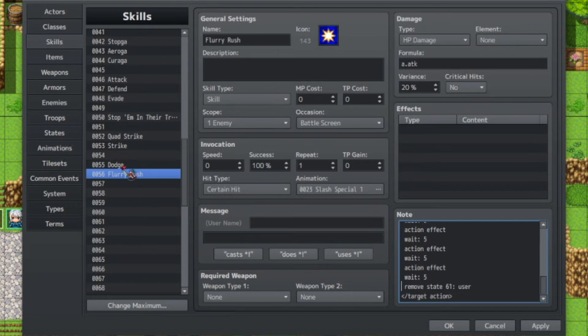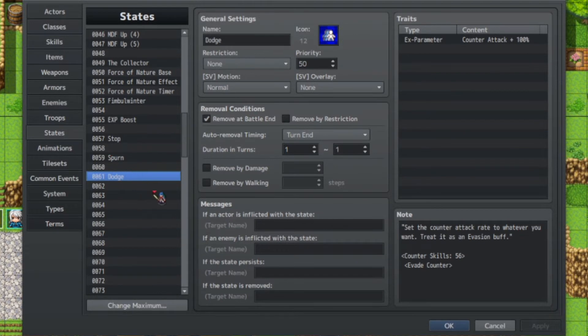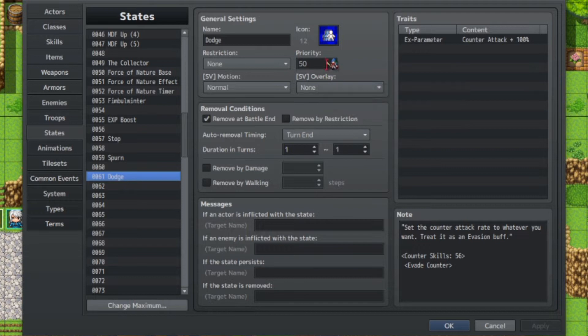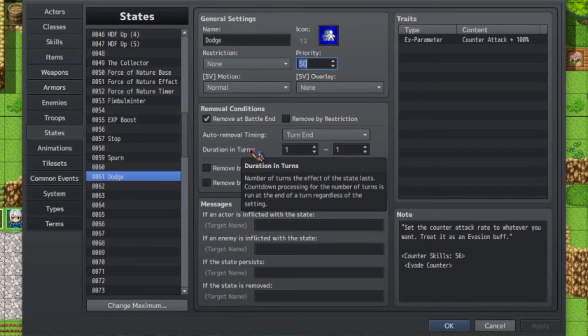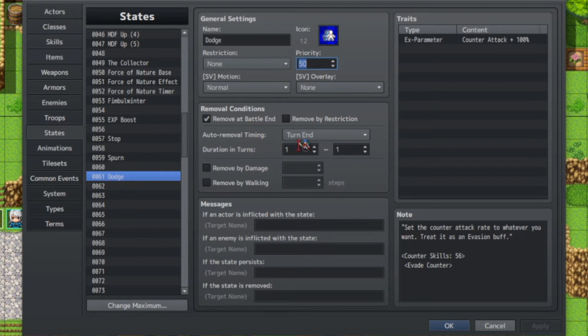Going on to the skills here, let's go over the first very easy one. It's called Dodge — all it does is apply the Dodge status effect to the user. Going on to the Dodge status effect: priority doesn't really matter necessarily in this situation, just set it to whatever you want. Removal conditions: remove at battle end, because we don't want this to persist after the battle. Now, turn end here — we actually want to set it to 1, because we want the user to dodge attacks only on this specific turn before their next action.